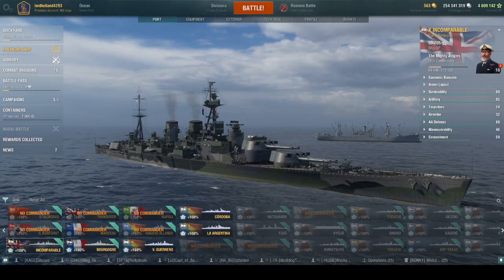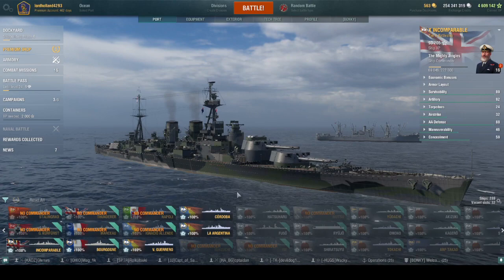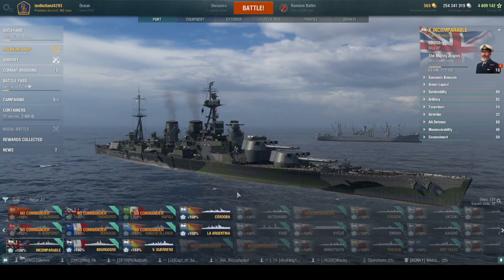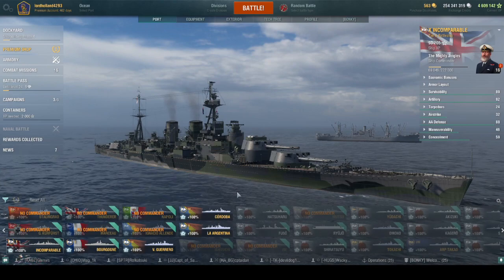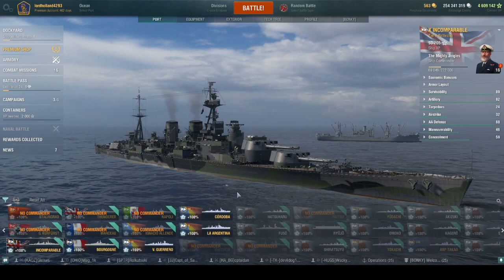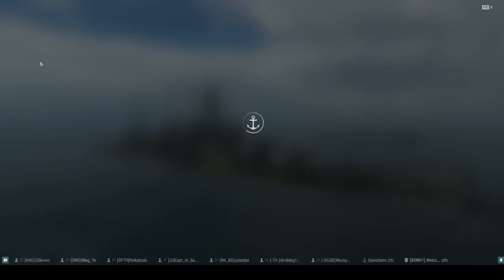Hello and good evening everyone, welcome to the Incomparable review. Incomparable is the tier 10 special ship that you can get from the armory, so let's go to the armory.